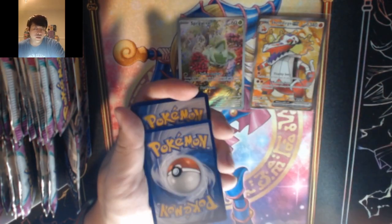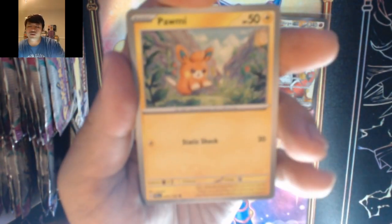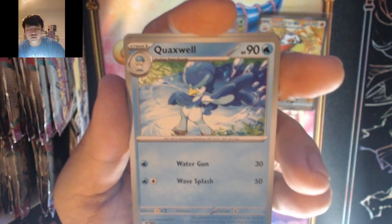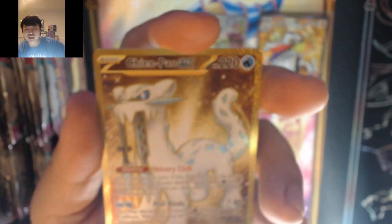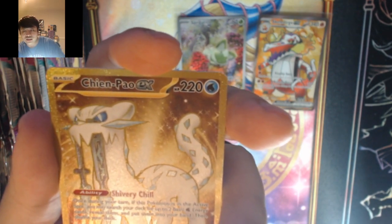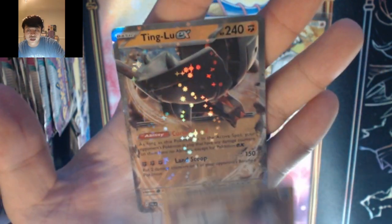I saw the energy — it is fighting, so no guessing here. We got Pumpkaboo, Larvitar, Sandy Shocks, Tarantula, Waxwell, Drone, Feraligatr, Falkner — we got the gold Chien-Pao EX! The special illustration secret rare Chien-Pao, into a Ting-Lu EX. This is a nice double banger pack honestly.